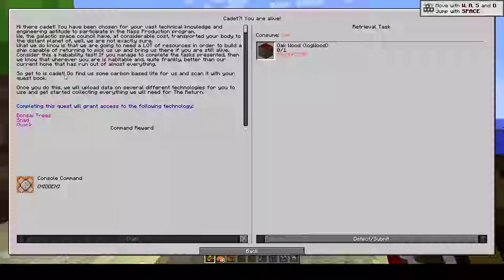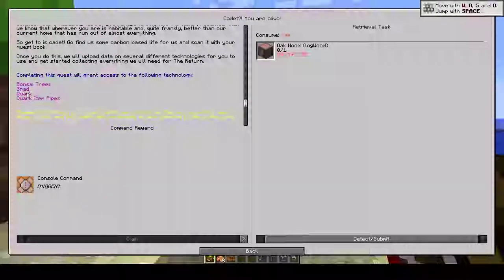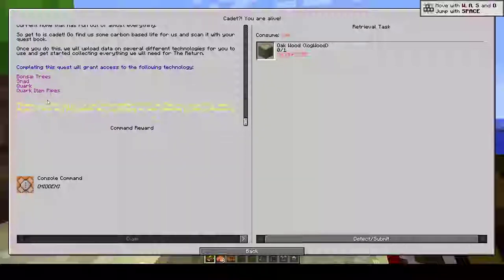Go find some carbon-based life for us and scan it with your quest book. Once you do this, we'll upload data on several different technologies for you to use and get started collecting everything we will need for the return. Completing the quest will grant access to the following technology: Bonsai trees, Snad, Quark, Quark item pipes. Please note, all players must claim the end reward for each stage. The quest is repeatable in case someone is late to the party.